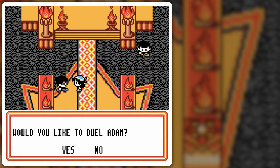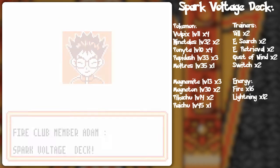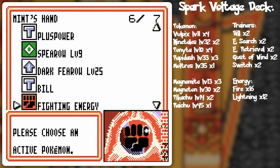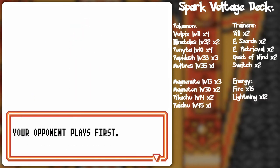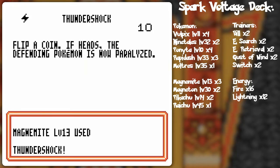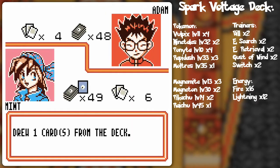Ken says he's burning hot and wants a duel. His dialogue is a bit contradictory — he says he'll burn if he duels with me but also wants to be ash soon. We probably shouldn't question it. It's a four-prize-card match: Spark Voltage. We start with Spearow and Bill. We need more basics to prevent ourselves from being rapidly KO'd, especially with the impending Thunder Shock attacks.